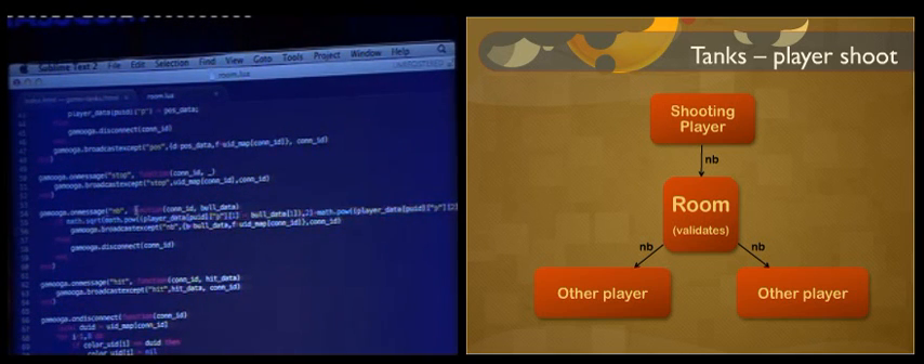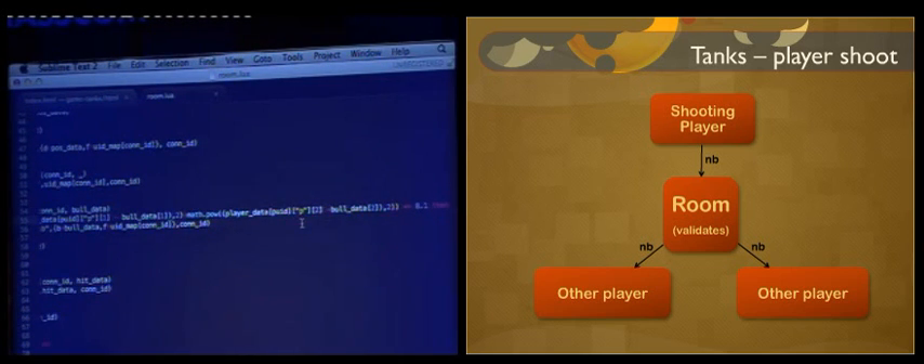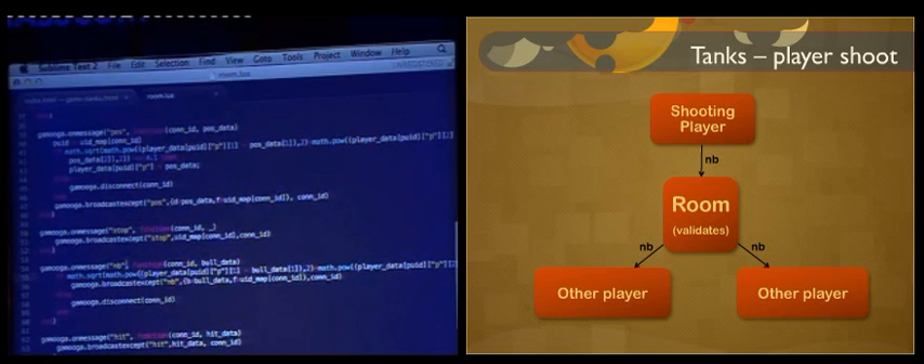NV messages also need validation — in the current code a bullet could be spawned anywhere. A bullet is always spawned within a circle of radius 8 from the center of the tank. So on the server side, we check that the bullet's spawn position is within 8.1 of the tank's center. If it is, broadcast the message; otherwise disconnect the user, since an invalid bullet spawn indicates hacking.